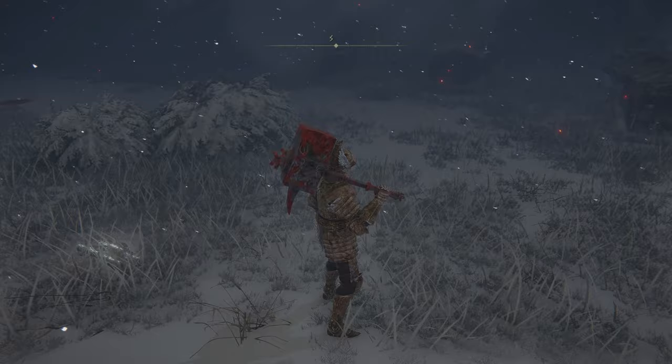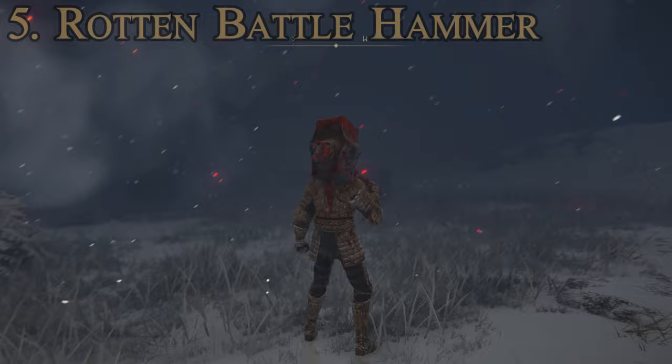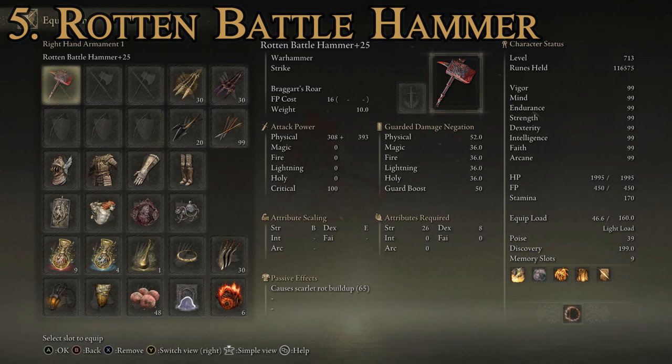Starting off with number five: the Rotten Battle Hammer. You can see it here - it's just a great big battle hammer, and there are two variants in the game. The standard one is also good. As far as stats go, we have a max attack power of 801 and an average guarded damage negation of 41. It requires 8 dexterity and 26 strength. For a passive effect we have scarlet rot buildup of 65, which is very nice especially against larger enemies, and for our special attack we have Braggart's Roar. It's a decent weapon - probably my personal favorite on this list, though not quite as powerful as some of the others.